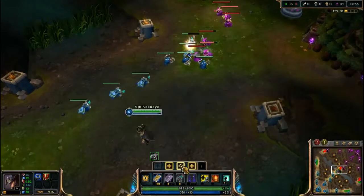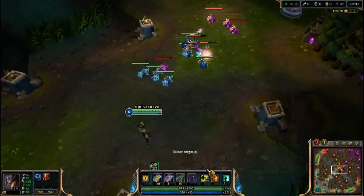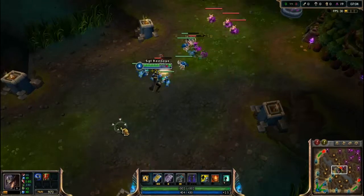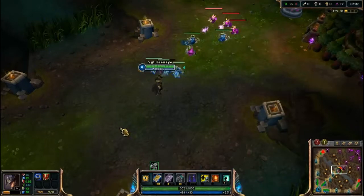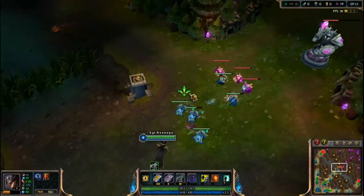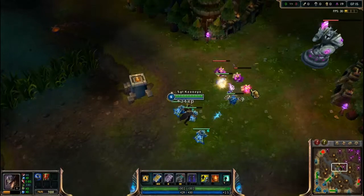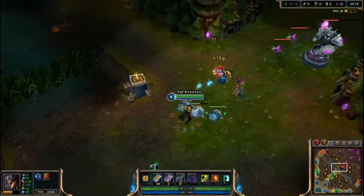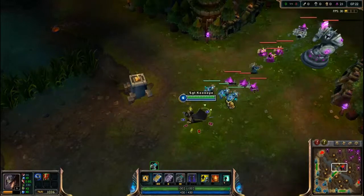Second I'm going to get my E attack. I did slightly mess up there — what I should have gotten first is my ultimate. Every character has an ultimate, and some ultimates are better than others. Some are for support and some do less. But no ultimate really does nothing — they just vary in impact compared to others.